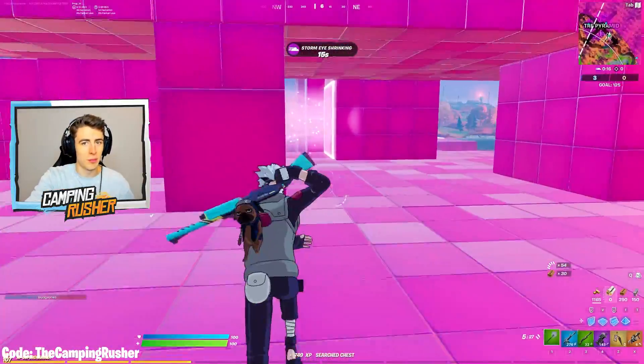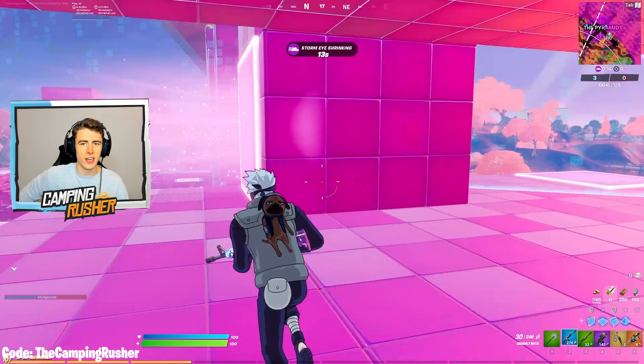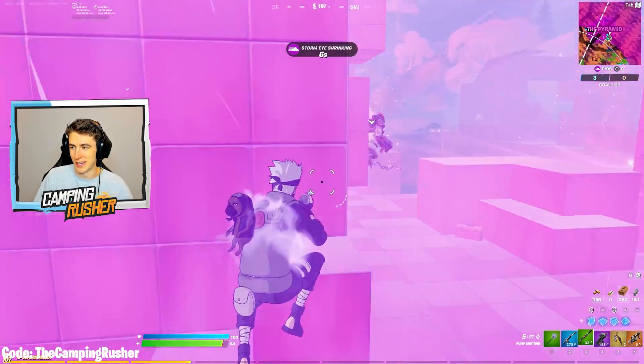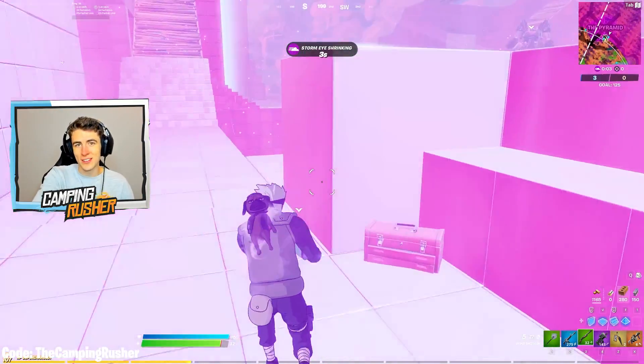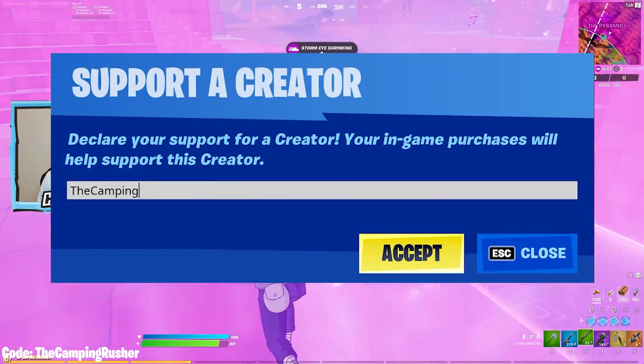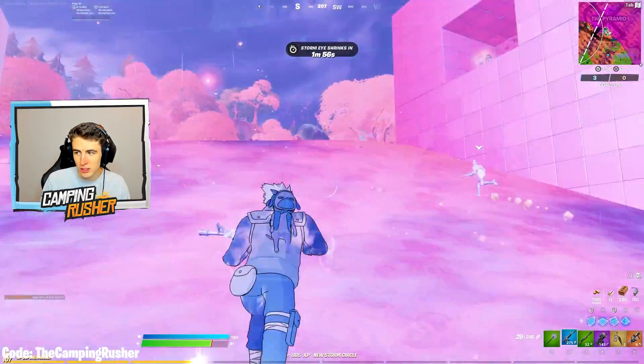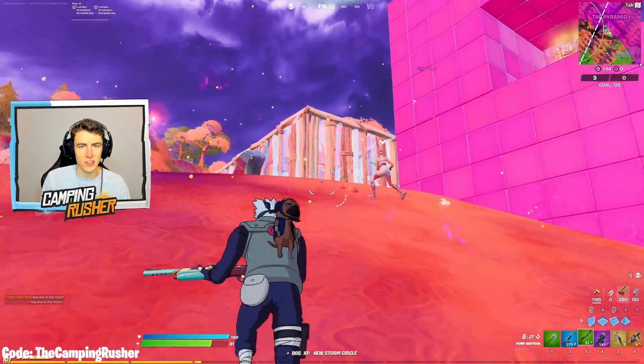I've been out of town the last couple days, so just catching up. Fortnite times Montclair — that was the fashion collab, it came out the day I left. These skins dropped on Saturday. Thanks to everyone using Code Camp in Russia by the way. I love these skins — I prefer them over the Balenciaga collab at this point.